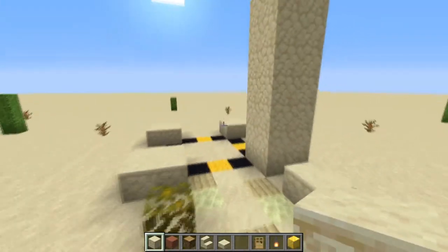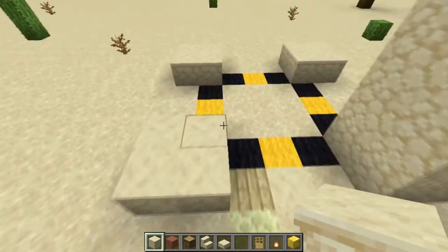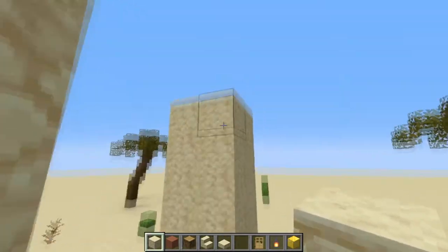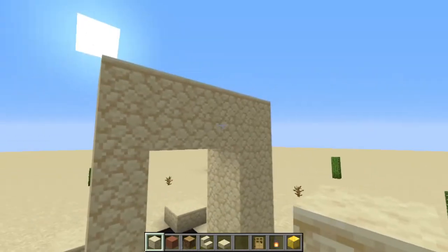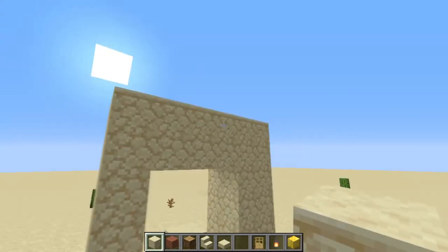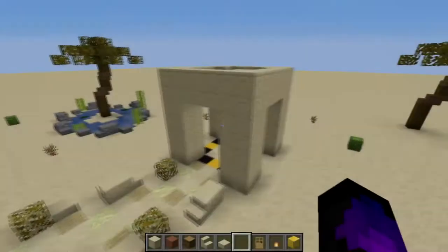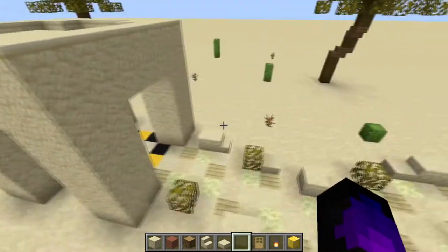I'll show you what the next part is and then I'll do the whole thing off camera. The next part you want to do is, once you've got at least two pillars up, bring this up 7 blocks. The front two here you want to connect them up and make sure it's two high on the top two rows. Do that on all four sides, and once you've done that you should have something that looks like this on all four sides.